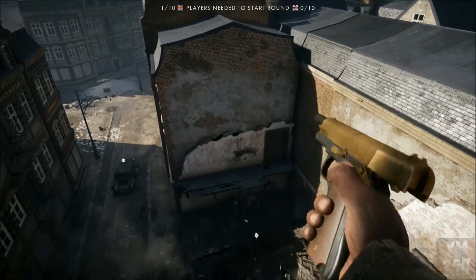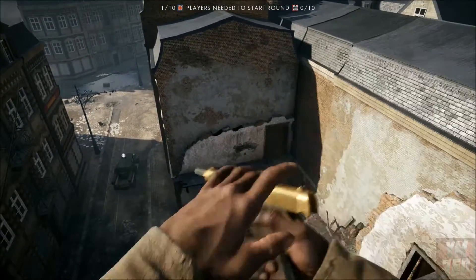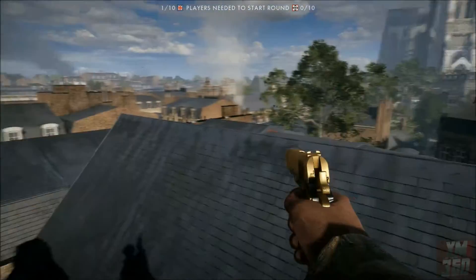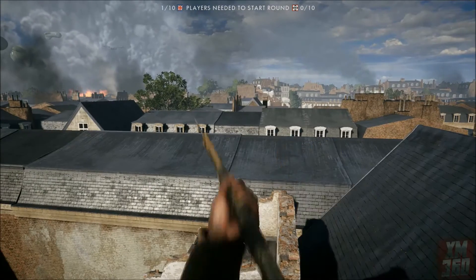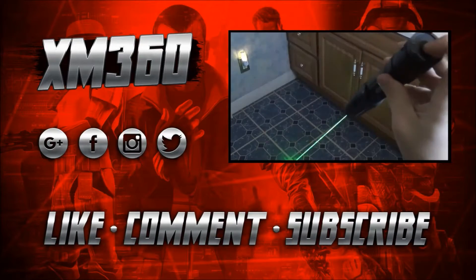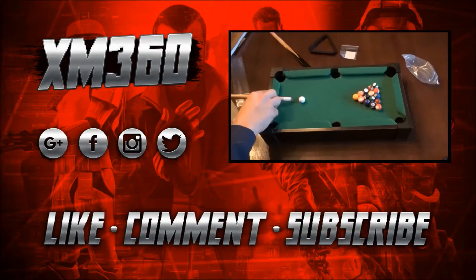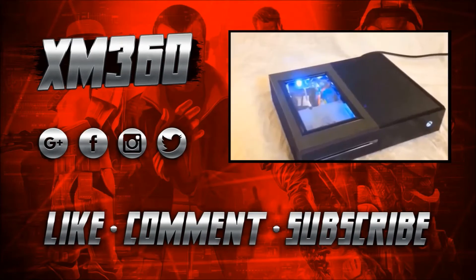It gives you an amazing view of the map and all the scenery and the cathedral in the background. If you guys found this glitch helpful in any way hit that like button down below, and if you're new to my channel hit that subscribe button for a bunch more awesome Battlefield 1 videos just like this. Thanks for watching from XM360.